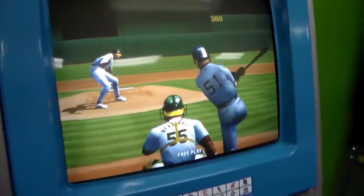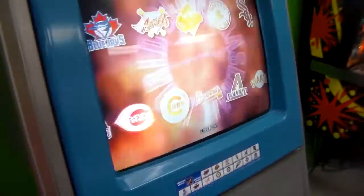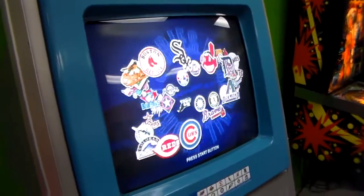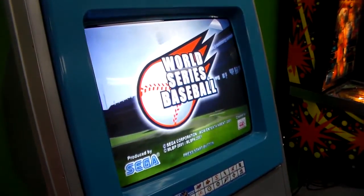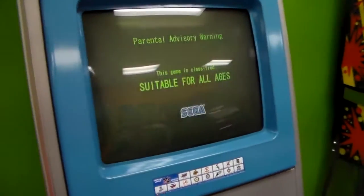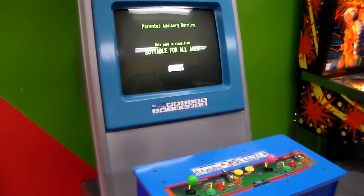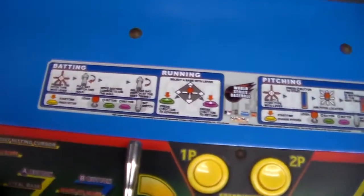And then it's got a really cool marquee. One thing that Sega did a lot was the monitor is exposed — you can touch it. A lot of games had a piece of glass over it, but not Sega. But like your television, you can touch the monitor and nobody gets killed. So it's not that big of a deal.